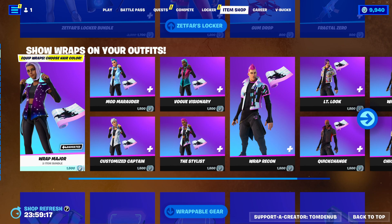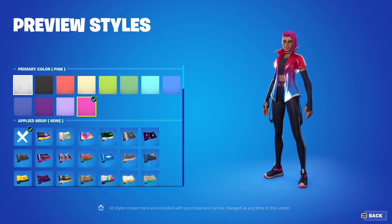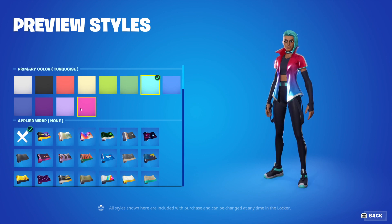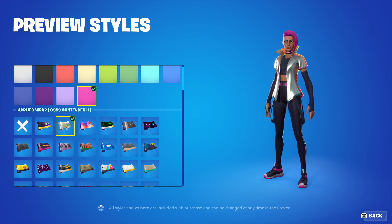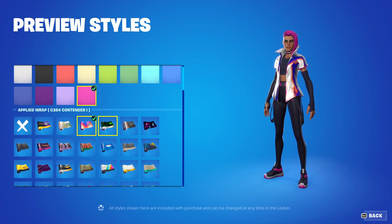We also have the customizable wrapping skins returning, so tons of awesome items. We have Wrap Major, it's an epic outfit, 1,500 V-Bucks. This skin has the primary color style you can choose, so this will change the hair, the shoe, colors, all that different stuff. And you're also able to apply a wrapping — this is any wrapping you currently have in your inventory. They can be animated, still images, and reactive ones too.